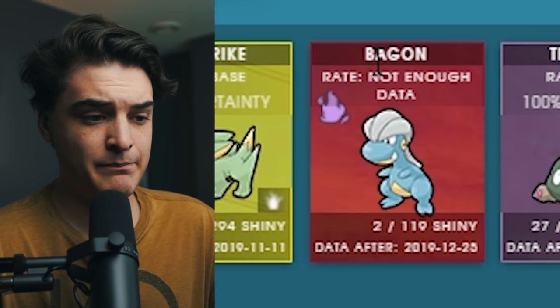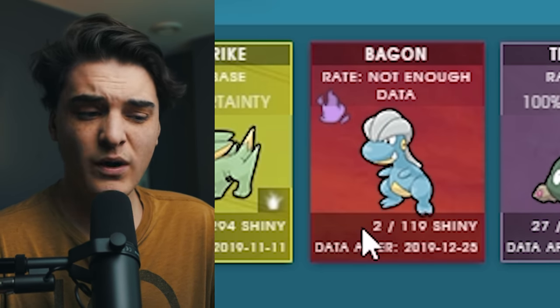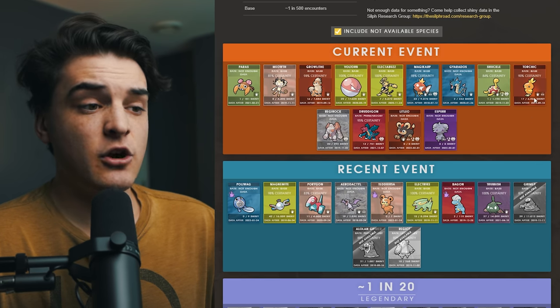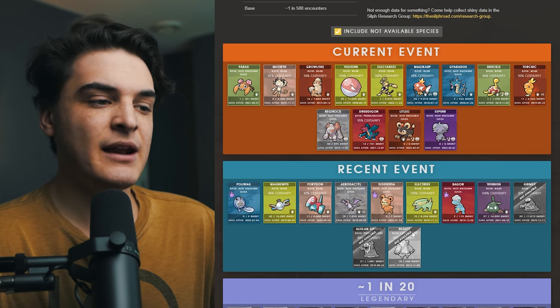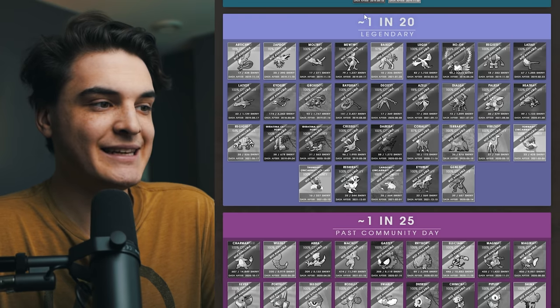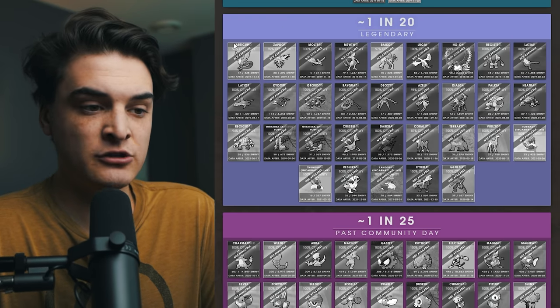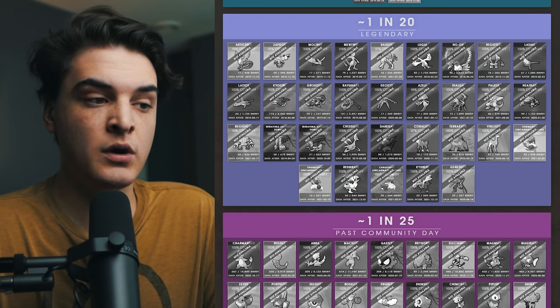For example, we can see Bagon — two people got shinies out of 119 checks, leaving around a one in 60 shiny chance. We also have the current event data if you want to check that out, but I generally like to look down at the actual individual groups. First thing we're going to see is legendaries — like I mentioned, mythicals and legendaries through any type of encounter have a one in 20 shiny rate.